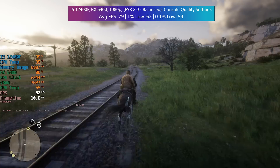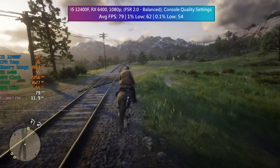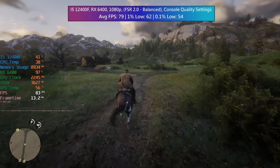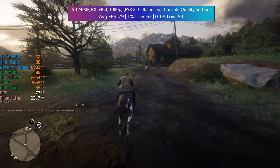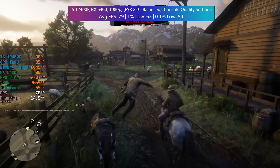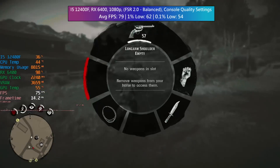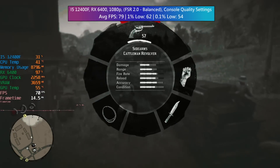Red Dead Redemption 2 now comes with FSR 2.0 support — great news for those with entry-level or lower-end systems who might be struggling to attain a desired frame rate while retaining solid visual clarity. If you've got a graphics card that straddles the cusp of playable and unplayable, like the RX 6400 in its continuous battle for 60fps, then this new addition will certainly come in handy.